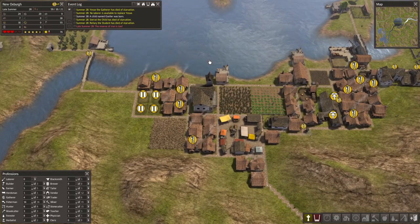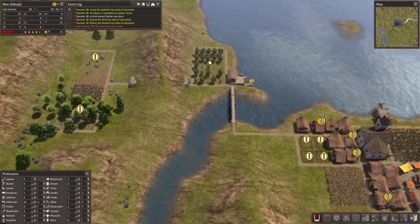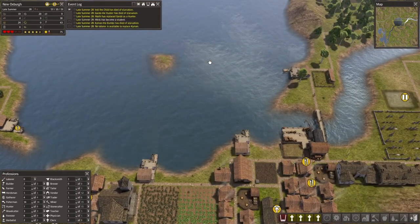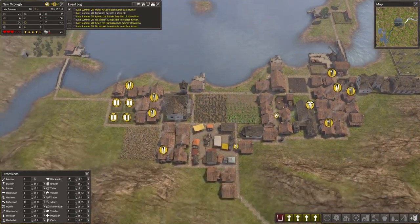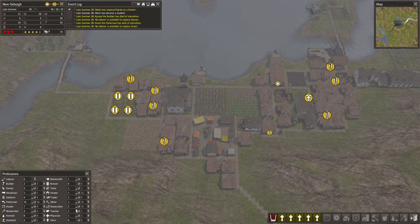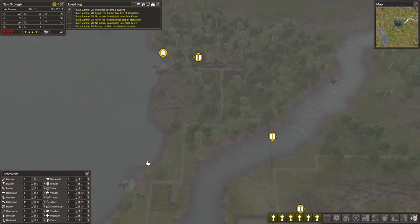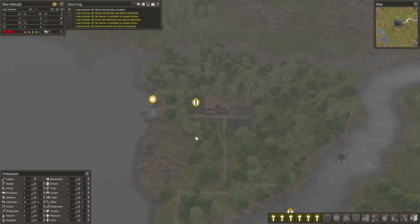So we can start getting back on the trading. A hunter has just died, another hunter has died, and a builder has died. Everyone's starving — that's what's happening here. I don't have the people to replace them, they're going to have to wait. It was going to happen, we just had too many kids. They need to stop having kids.